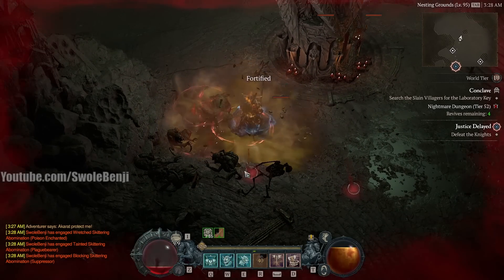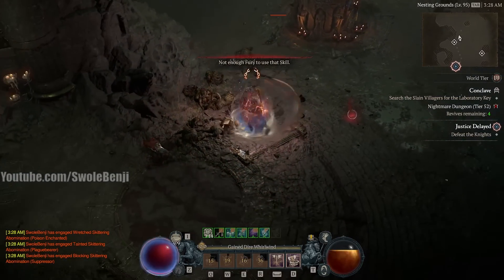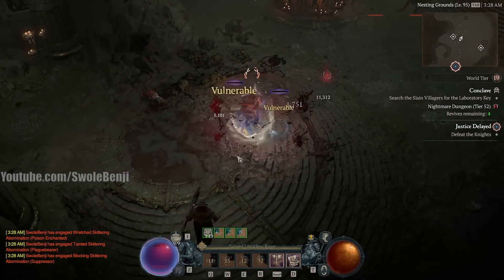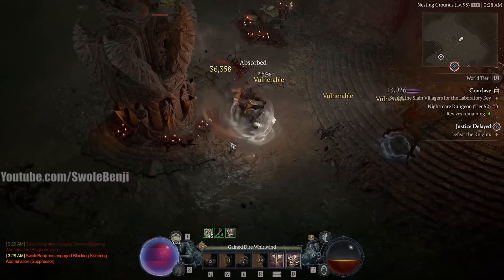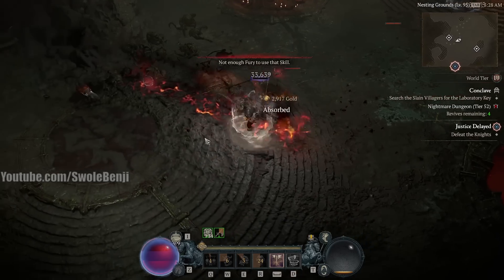Look, I can stand in this — and it didn't kill me. That was without buffs, unbuffed. I did not have my shouts up, and the enemies are a little more powerful in this nightmare sigil — this is a tier 52 nightmare sigil, by the way. With buffs, I'm just going to heal. This build heals you as you attack, it heals you as you move, it heals you as you take damage.